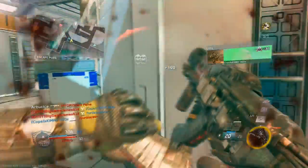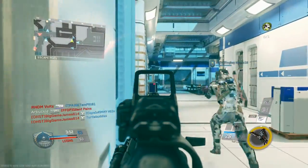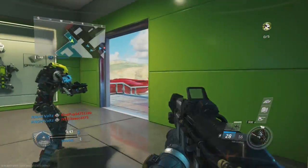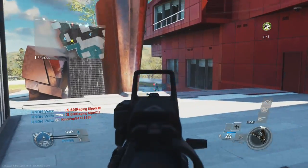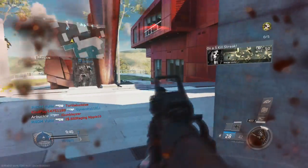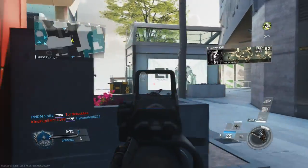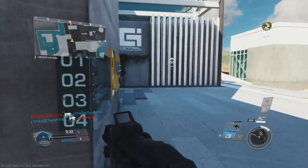The Laser Sight is the last attachment that I highly recommend using, and this is not something I would run all the time — this is something I would use for specific class setups. I know a lot of people like running it to fire from the hip, for no-scopes or hip fires. Laser Sight is something you don't see a lot of people using to actually aim down sights, but it is a cool tool that's there to help you improve your aim.